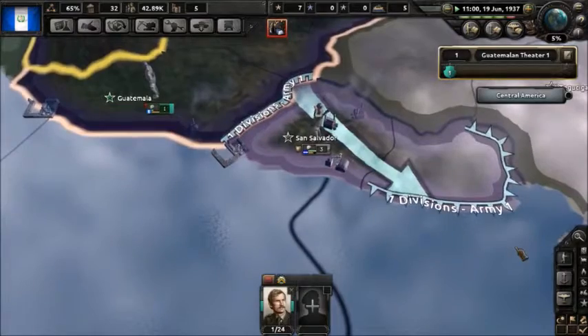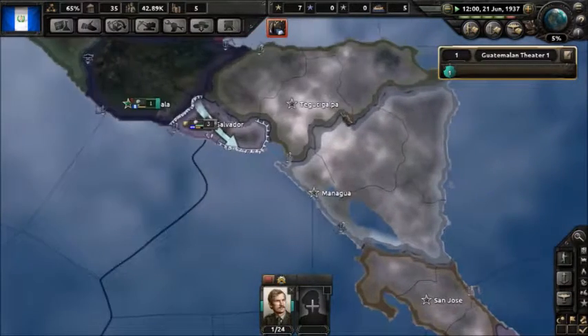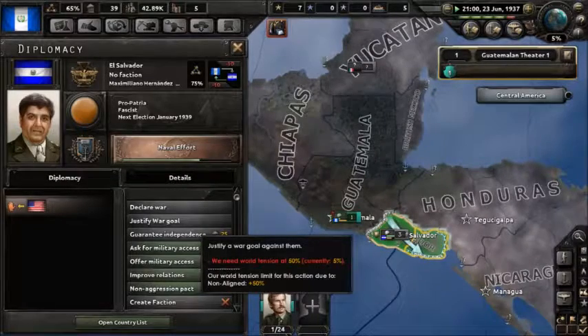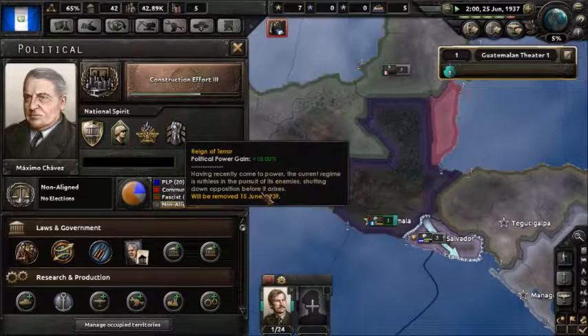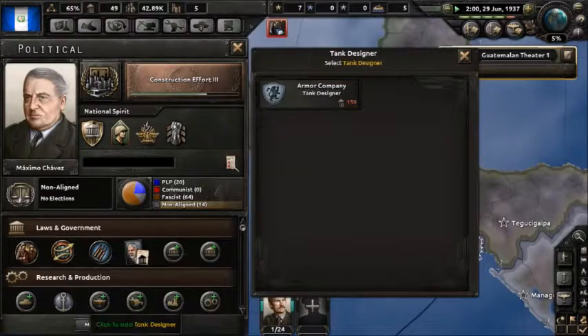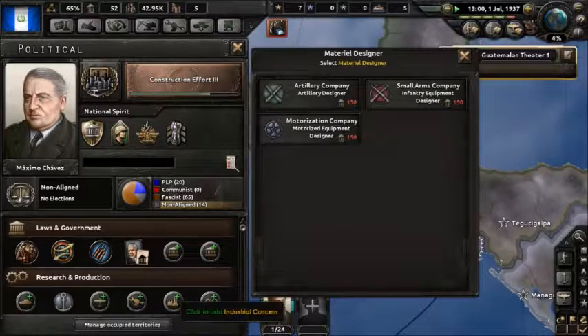Now we can start playing around with stuff, but unfortunately we still only have one unit. We can now declare war or start justifying war goals. We're almost fully fascist — not quite yet. We now got the Reign of Terror, which gives us 10% political power. Having recently come to power, the current regime is ruthless in pursuit of its enemies, shutting down opposition before it arises. We could get a tank designer, but I'm going to get probably some small arms and see how that goes.